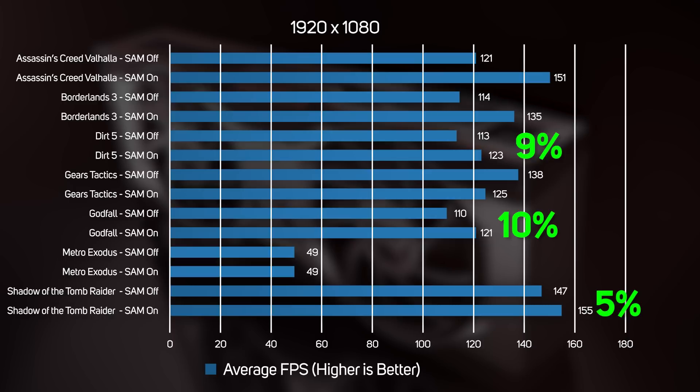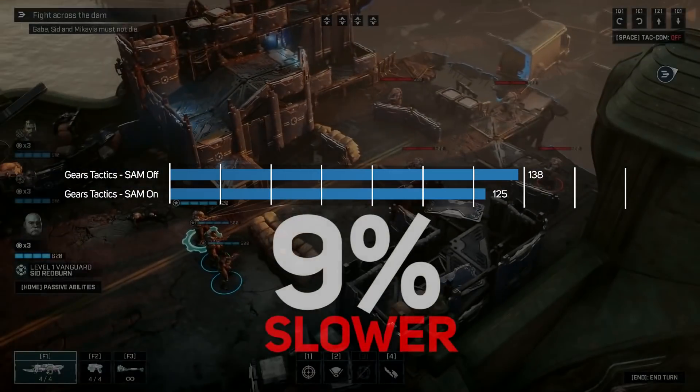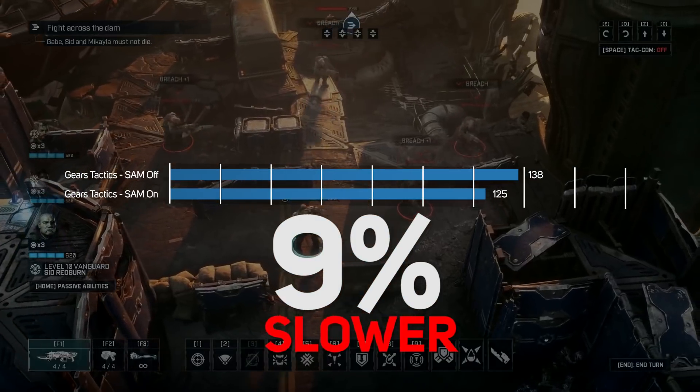Unfortunately, Metro Exodus stubbornly refused to speed up with SAM enabled, which is what we found when we tested SAM on the RX 6800 and 6800 XT last year. More problematic was Gears Tactics, which actually ran 9% slower with SAM enabled, so if you're a big fan of this game, it's best to leave SAM disabled for now.